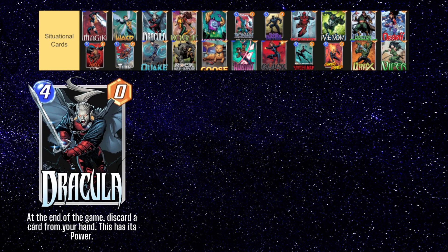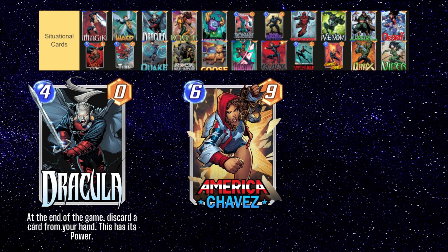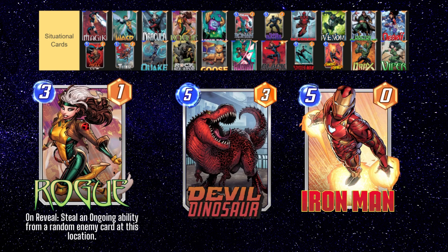Dracula is another very strong card, but is currently limited to decks with discard effects such as Apocalypse, or decks with lower curves where you can target the discard to one or two large minions at the end of the game. America Chavez is often a decent card to run with Dracula — if you have a pretty low curve, you can dump all your cards except for Chavez and maybe one other big card on the last turn, and then you have some flexibility on which of your 6 drops you want Dracula to discard. Rogue is a card with a very powerful effect and one of the hardest counters to cards like Devil Dinosaur and Iron Man, but unless you're running into a lot of players running those cards, it may be hard to find a spot for her in your deck.